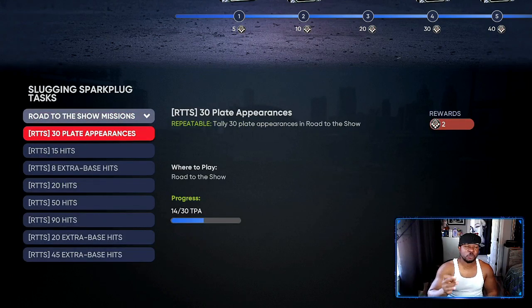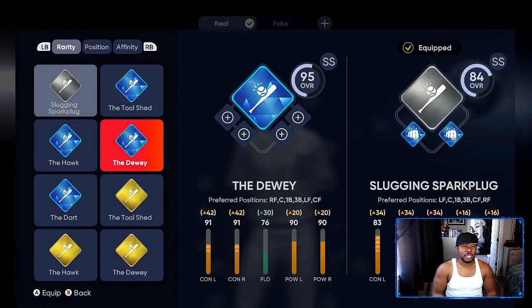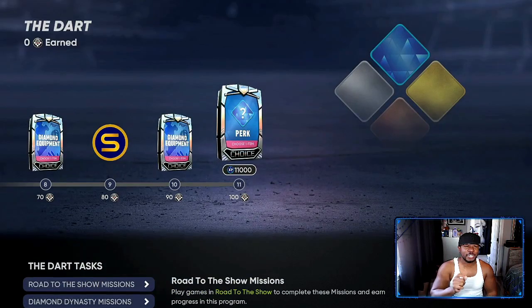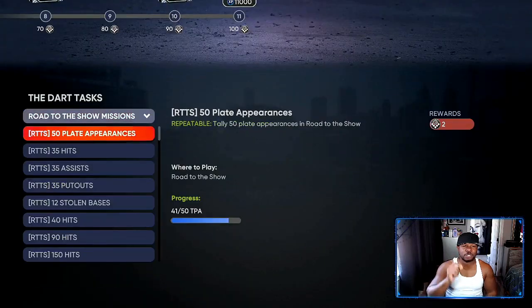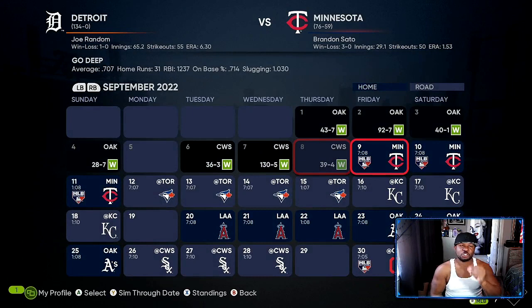That's going to help you get to a hundred points real fast in about 25 minutes. If you're trying to grind out the diamond perks like the Dewey or the Dart, create a first baseman. Once you start grinding this one, go in, start a new road to the show and use a first baseman. The first baseman is the fastest one to get put outs and hits done.